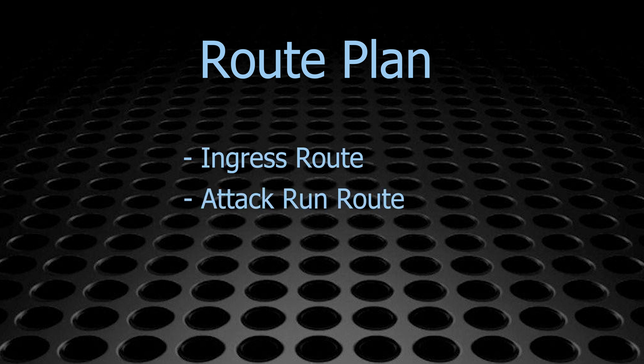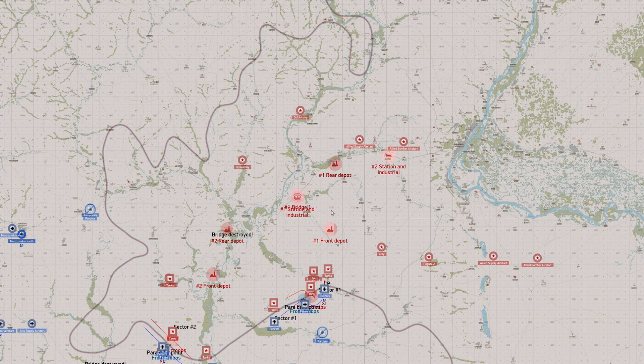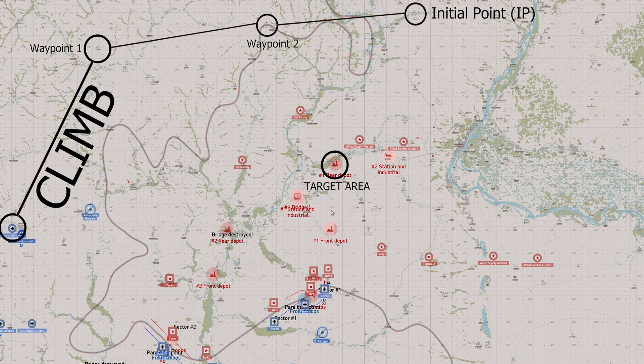The purpose of the engine management plan is to ensure you can run at full power through any enemy fighter danger zones. The route plan is comprised of three segments: ingress route, attack run route, and egress route. This is basic bomber 101, but it's a little different for the 234. The ingress consists of a climb to your attack altitude and movement toward the target IP — or initial position — which we'll discuss in detail in video 3.